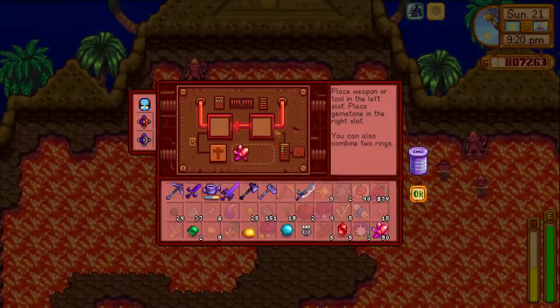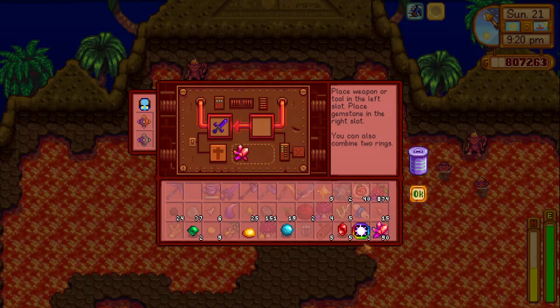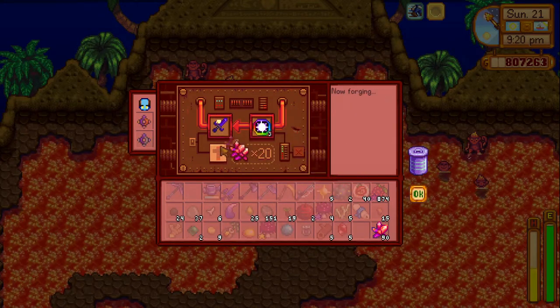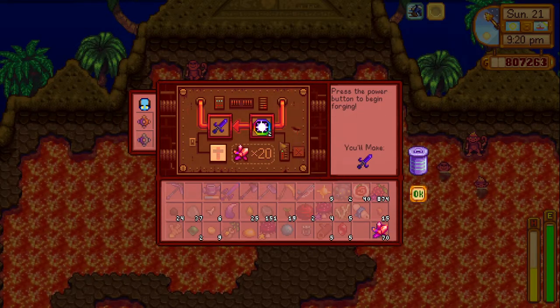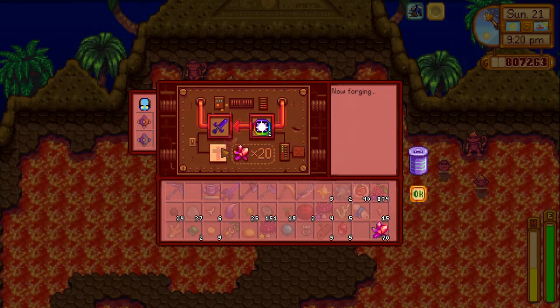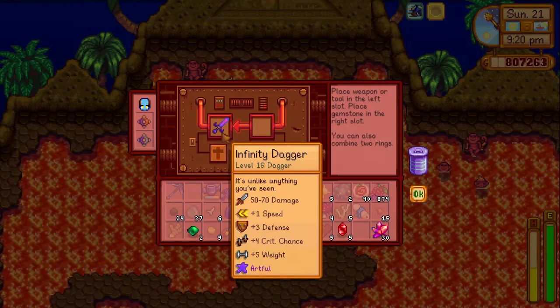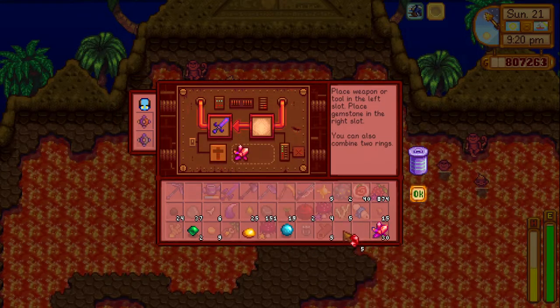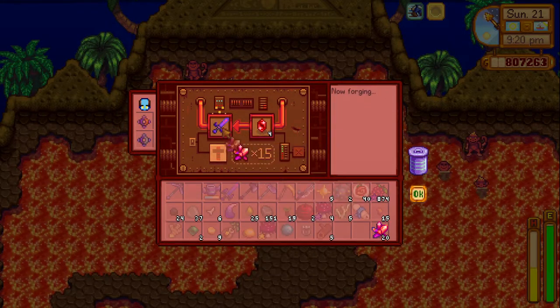To get an Infinity Dagger, bring a Galaxy Dagger to the forge in the volcano along with three Galaxy Souls and 60 cinder shards. Combine it three times with a Galaxy Soul and it will turn into the Infinity Blade. You can then add additional statistics to it, like more damage or an enchantment.